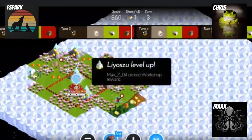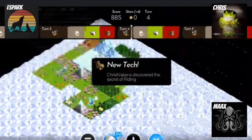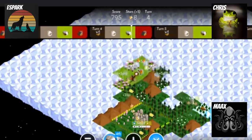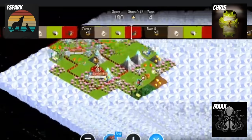Diplomacy. Max gets mining because all of his cities have mines. And I get a rider. Strategy — because he wants to get to diplomacy.